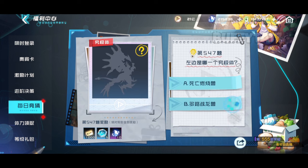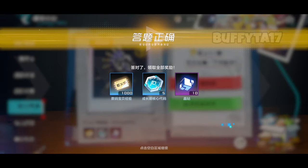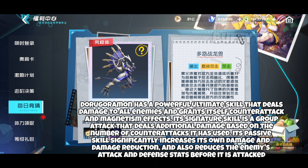Dijangmon has a powerful ultimate skill that deals damage to all enemies and grants itself counterattack and magnetism effects. Its signature skill is a group attack that deals additional damage based on the number of counterattacks it has used. Its passive skill significantly increases its own damage and damage reduction and also reduces the enemy's attack and defense stats before it is attacked.